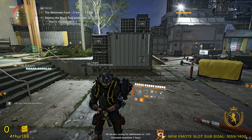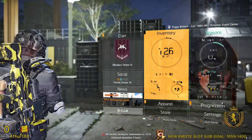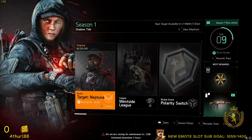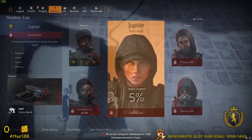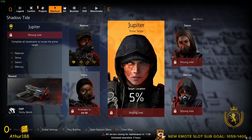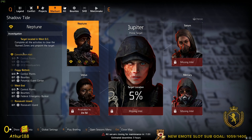We're almost level 10, already level 9, pumping through the season. If you open up your menu you will see right here — Seasons. In the seasons you have to fight different targets; each target gives you 25 points, and once you have 100 you'll be able to know where Jupiter is at, the prime target. It's pretty fun, I love any content that comes with the game.